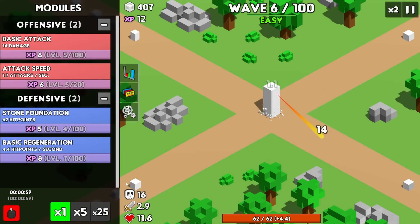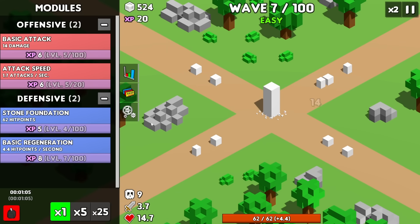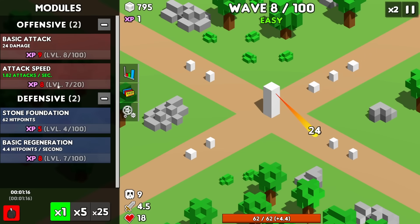It will get some hits in there, but that's where the regeneration comes in. We can see what we're facing — they have health of 11. Thankfully we're doing 14 damage, but now they just got more health so we need to do more damage. There's also a lot more of them, so we could go for some more attack speed.